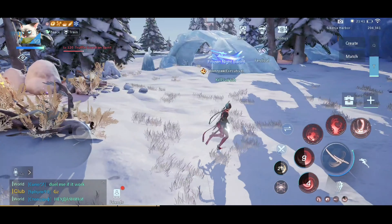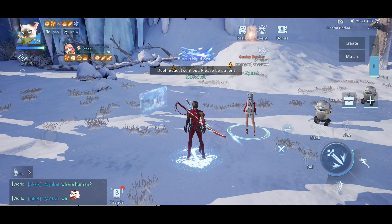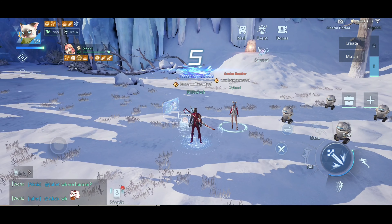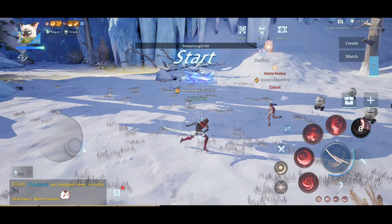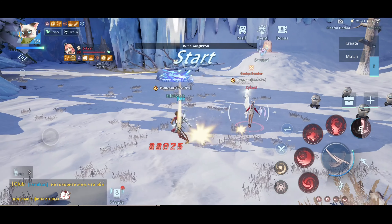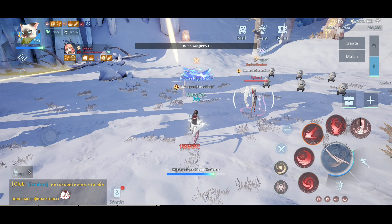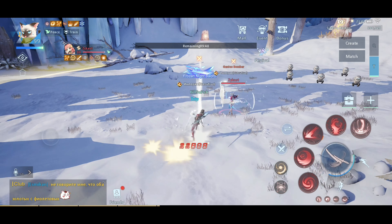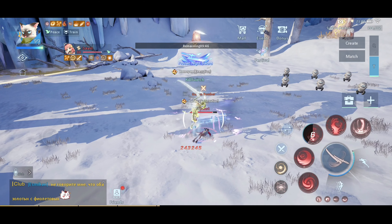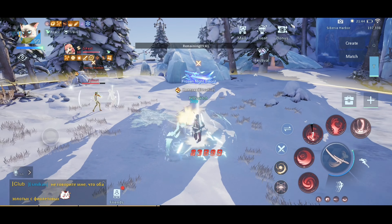Let me show you the charge trick — let's invite her to a duel. So when the enemy is hitting you, use your third skill and then dodge, charge your attack, and then use the skill and hit the enemy with the second charge.